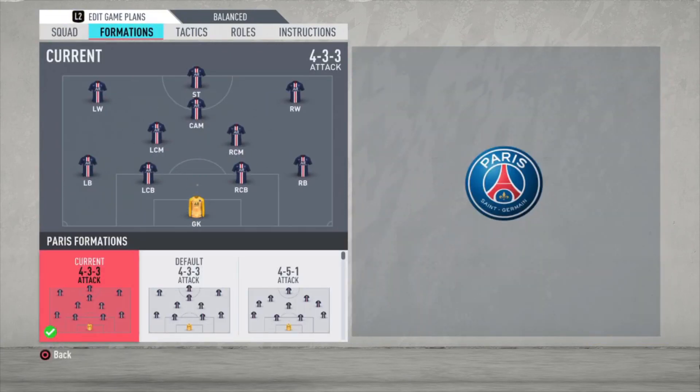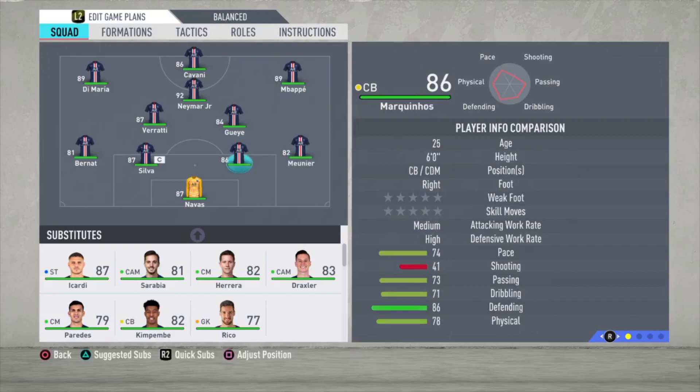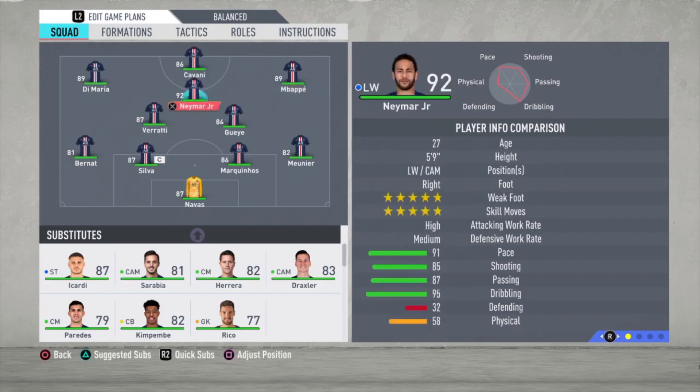Let's start with the formation. It's a 4-3-3 attacking formation. Navas is the goalkeeper. Meunier the right defender. Marquinhos and Silva are the center backs. Bernat is the left defender. Then we have Guille and Verratti as central midfielders. Neymar is the attacking midfielder. Mbappe the right winger. Di Maria is the left winger. Cavani is the striker.